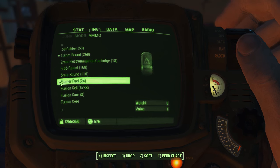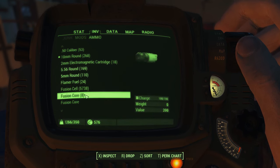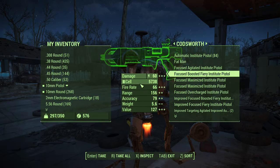I got almost 6,000 fusion cells, hundreds of energy weapons, as well as some batons and synth armor.